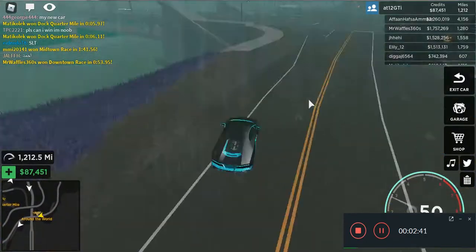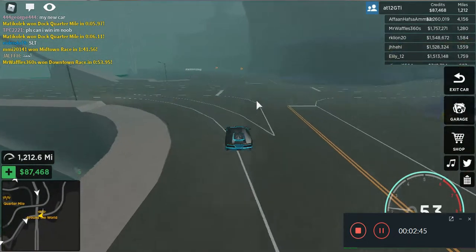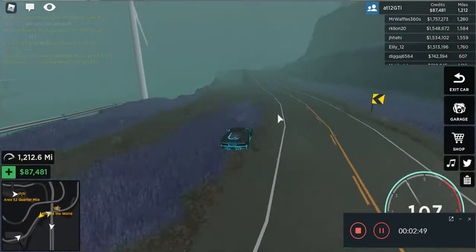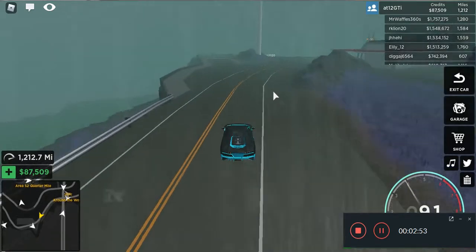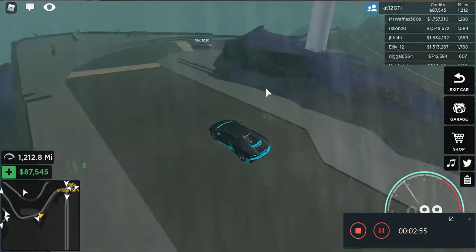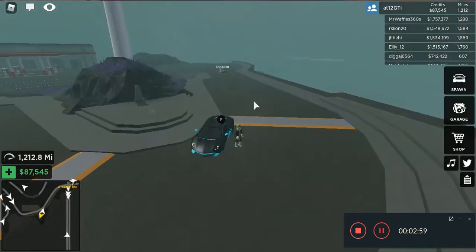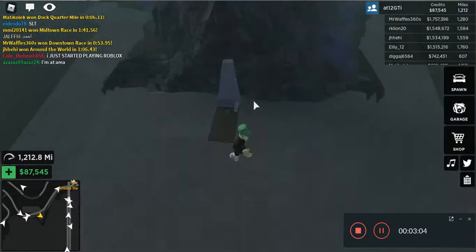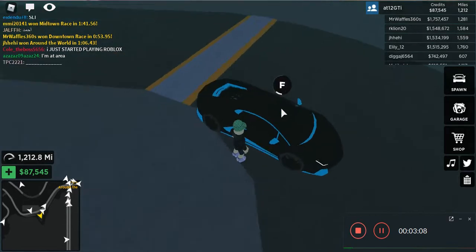So the second grave is right next to the lighthouse. You basically just gotta go left from this highway and then go straight for a little bit. Then you'll see this corner, and right around the corner you'll see the second grave right here. You gotta do the same thing — hold F and then you can collect it.